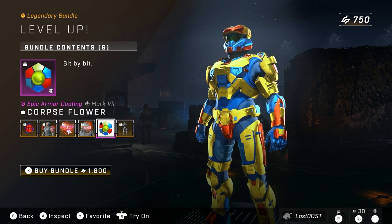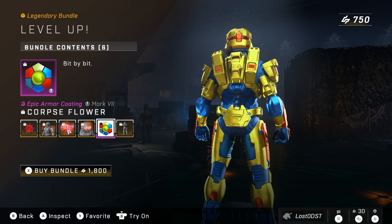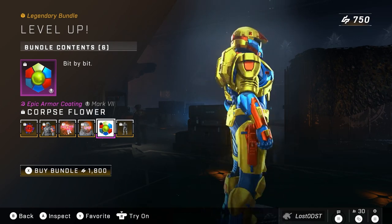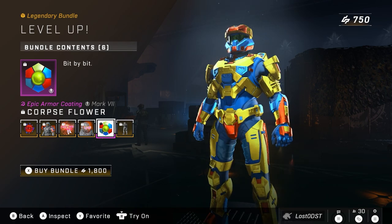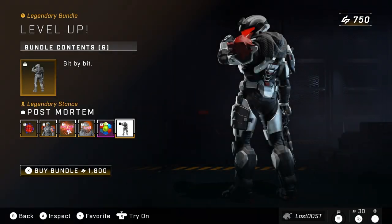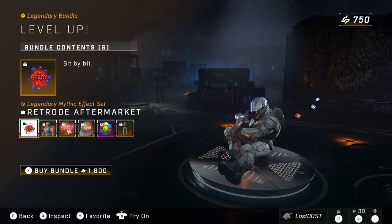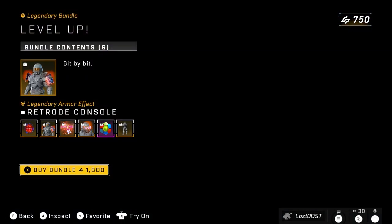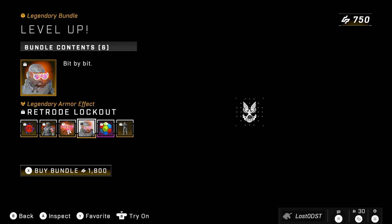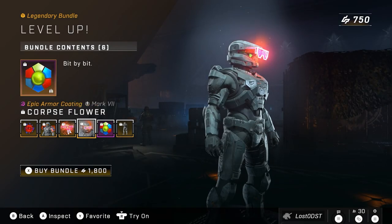So the next thing in this bundle, we got an armor coating called bit by bit, and it's got some gold, some blue, some red and apparently a hint of green, which I don't see. Maybe the gold is supposed to be kind of greenish — it looks different in the image. Moving along, we got the last part of this bundle, which is a stance called post-mortem. He's kind of holding up his fist, ready to punch some fools. So this bundle is going for 1,800 credits. I'd say that's overpriced, but I'm really digging these effects and the fact that some of them actually change — it's definitely unique compared to other effects.